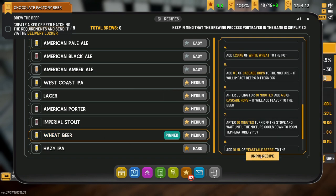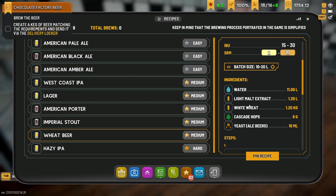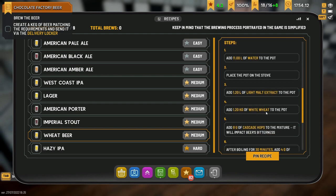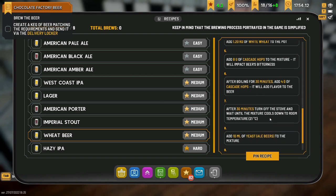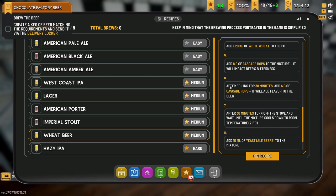It's a wheat beer - pin this beer. I need to read the recipe. Fermentation of two days, so pretty quick - that's cool. Light malt extract, white wheat - lovely. Cascade hops - pretty simple recipe. 11 liters of water on the stove, add 1.2 liters of light malt extract, 1.2 kilograms of white wheat, and eight grams of cascade hops to impact the beer's bitterness. After boiling for 30 minutes, add four grams of cascade hops to add flavor. After another 30 minutes, turn off the stove, wait until the mixture cools to room temperature, then add 10 ml of yeast.